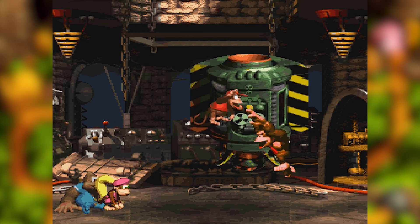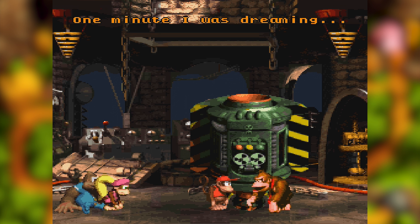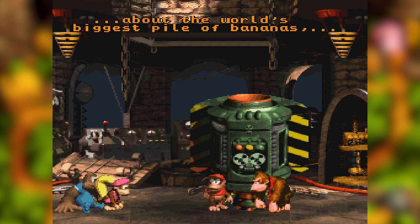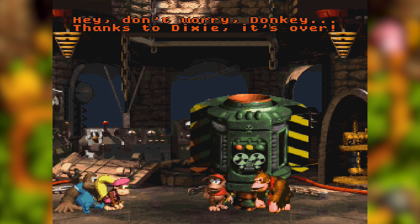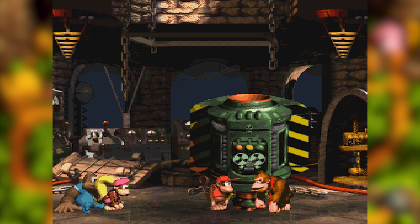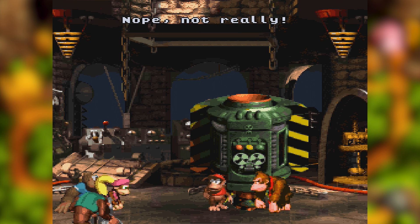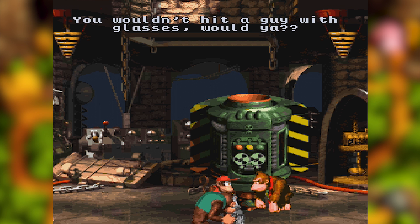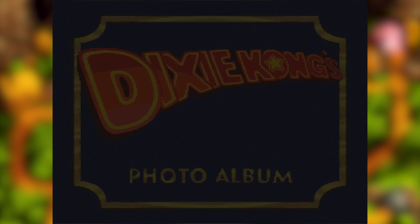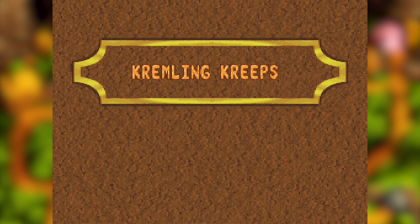But what happened to Donkey and Diddy? They're alive! 'Whoa, my head — what happened? One minute I was dreaming about the world's biggest pile of bananas, and the next I was a power-crazed madman.' 'Hey, don't worry Donkey — thanks to Dixie, it's over.' We did it! We beat it! Donkey and Diddy were apparently controlling Chaos the entire time. Kremlin creeps!